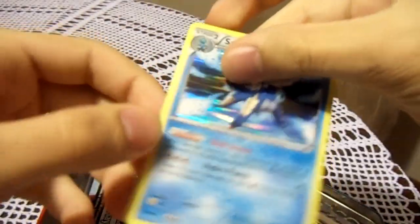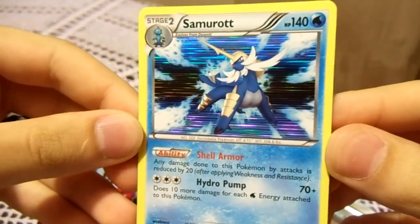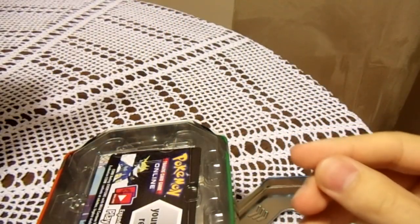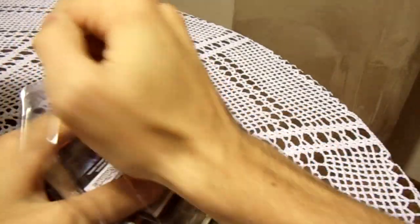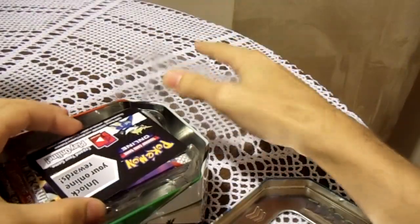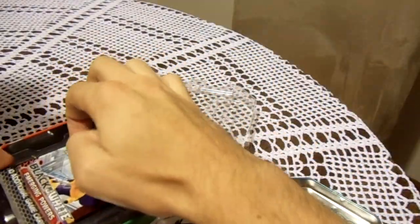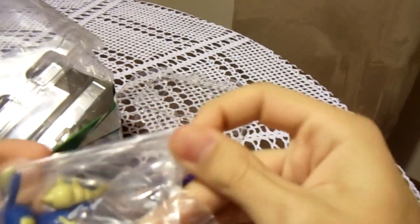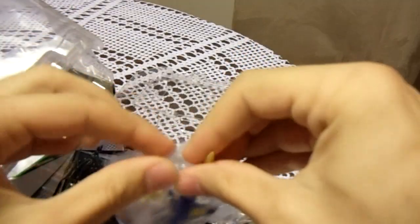Inside is this holographic Samurott card. Looks pretty cool. I had the choice between Samurott, Serperior, and Emboar. I had to go with Samurott, of course, because I honestly don't like the other two — so by default he's my favorite starter of the 5th Gen. Here's a code I'm going to use online, but the online game is still down after so long. And inside — there's a Samurott figurine. I probably should have read the back... just kidding, I did read the back. I was just pretending to be surprised.